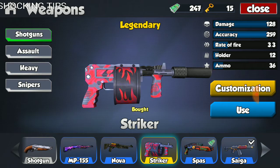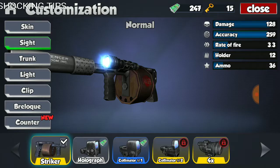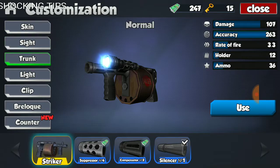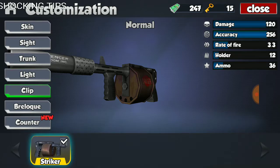First we're going to take off everything and look at the stats together, see how they look, and then we're going to put on the customizations and see how they look then — what the stats are and which one overall is better than the other.